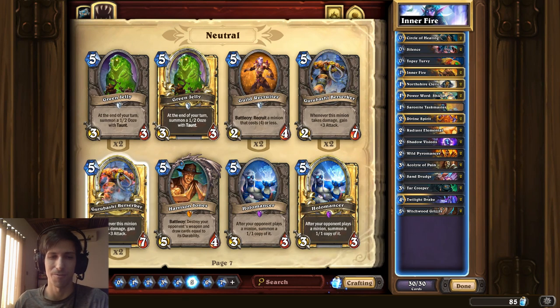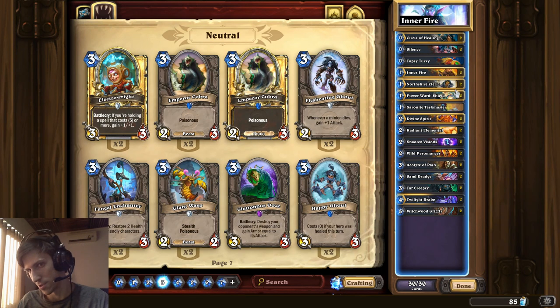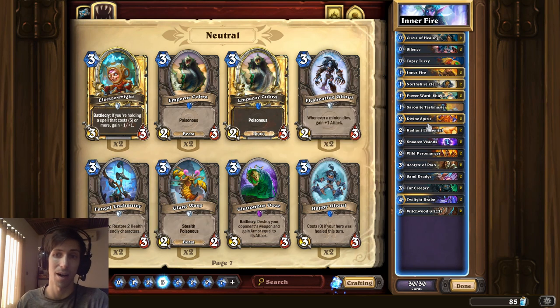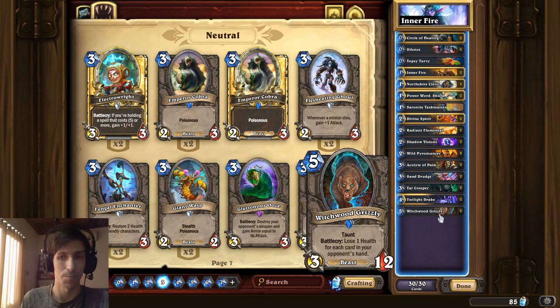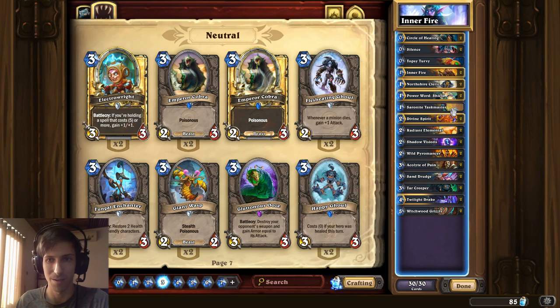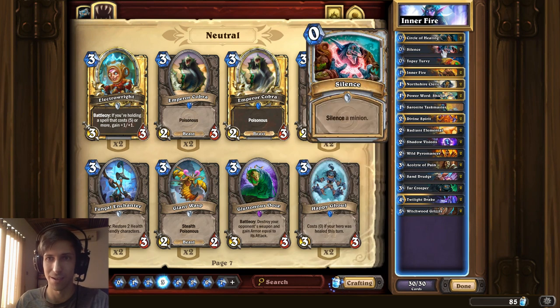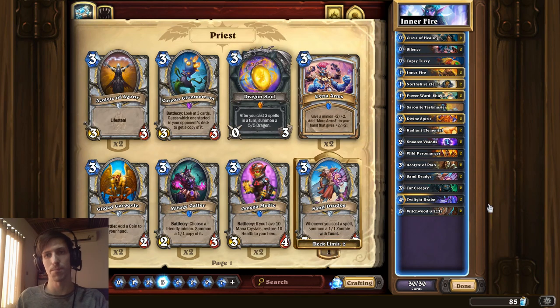If you're missing some of these other cards, it's pretty easy to substitute them. For instance, you could even play something like a Gurubashi Berserker or something else like Fungal Enchanter for more card draw in combination with Northshire Cleric. Restoring health also allows you to Divine Spirit combo more easily by restoring that health up to a high base number. There are a lot of options available for you in this kind of deck — the only thing you have to have is being able to draw your Divine Spirit and Inner Fire. Shadow Visions is really important, but aside from that, everything else is really cheap and pretty easily swappable.